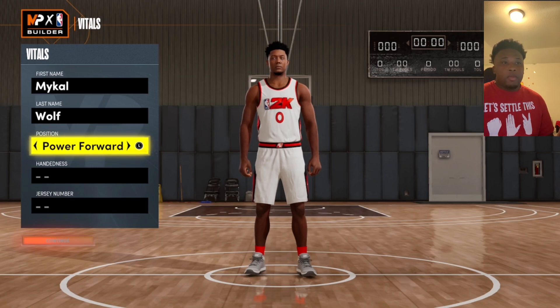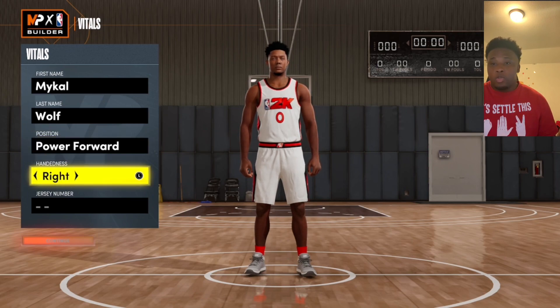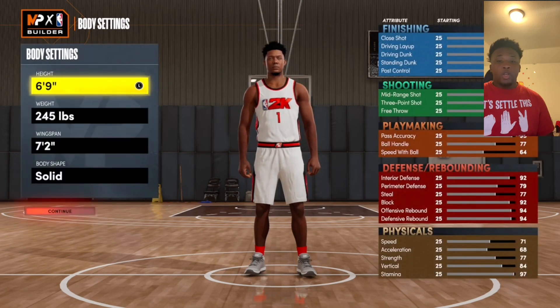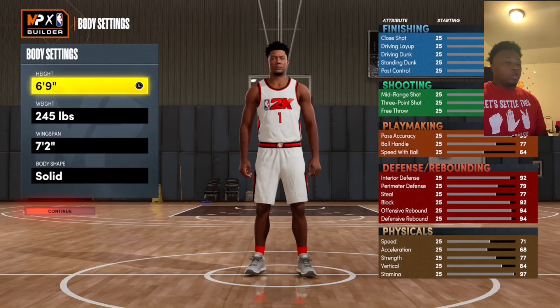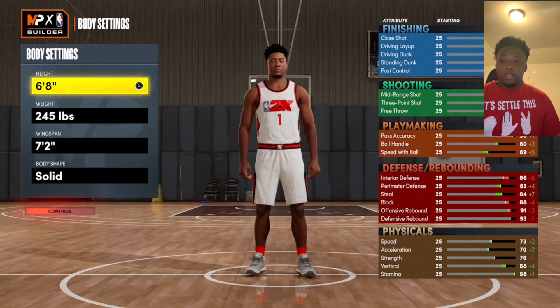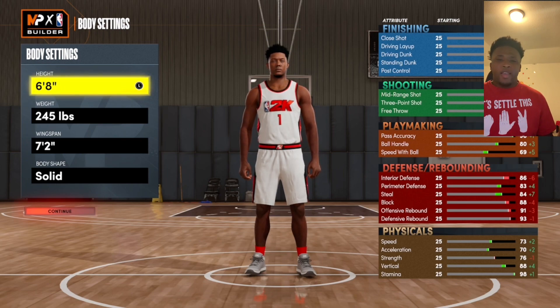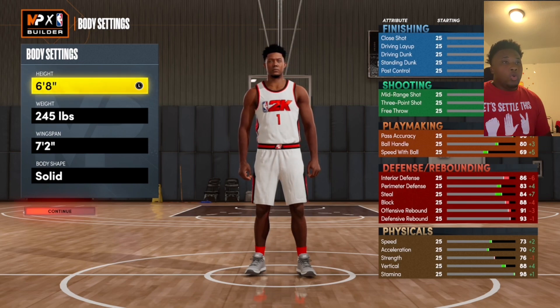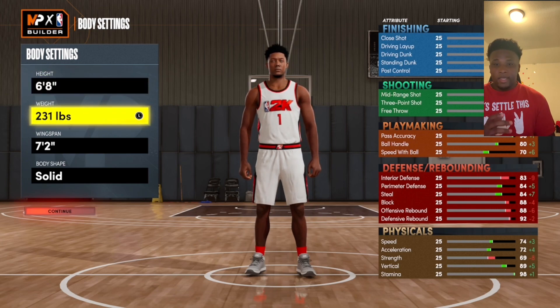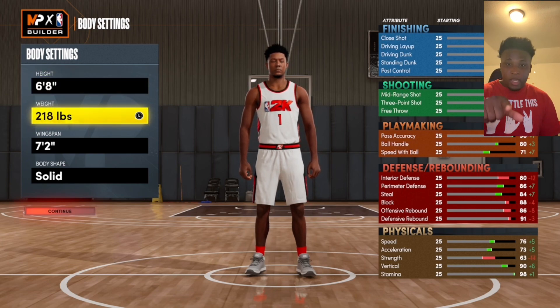The hand and jersey number don't matter — it doesn't affect your player at all. For the height on this build, we're going to go 6'8". We have to go 6'8" for this build just because you get a little faster. I'm all about speed, so I always go with the fastest build. If you're the fastest big, you're burning by any other center. For the weight, I'm going to go 219, only because you want to keep the strength.